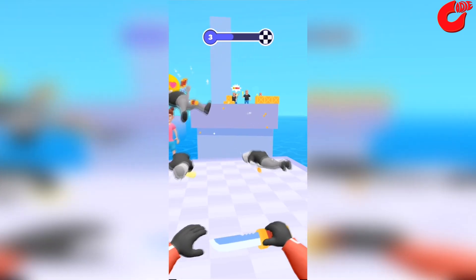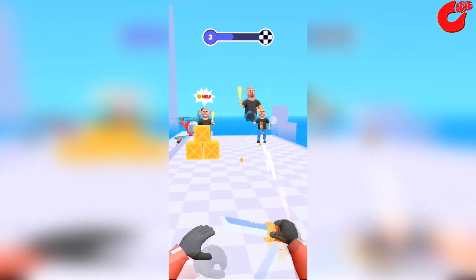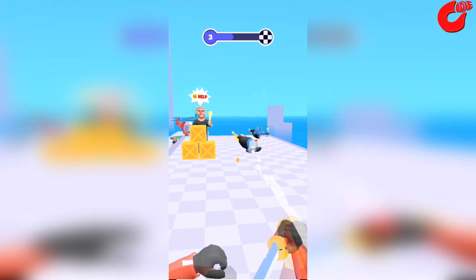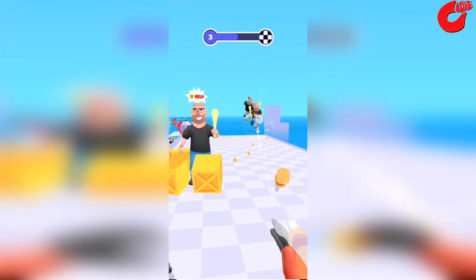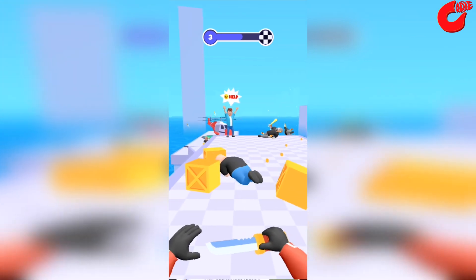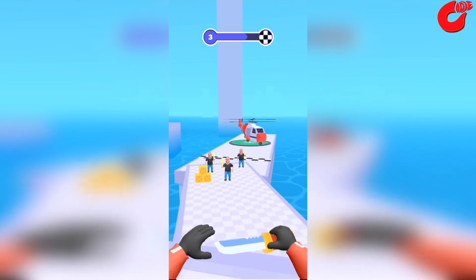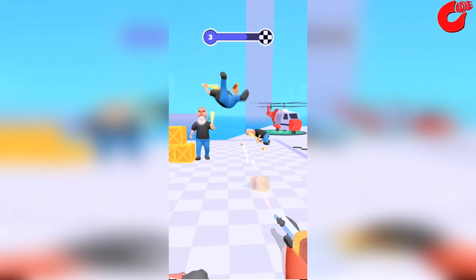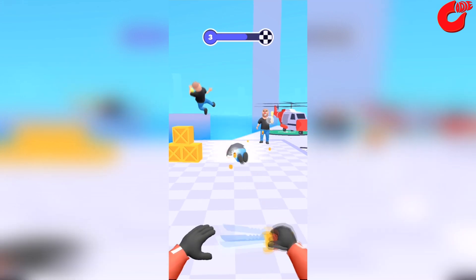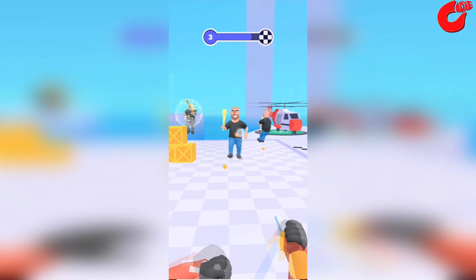Just be careful — often there are peaceful people standing next to them, and they should not be injured in any case. Gradually, the level of difficulty increases, the enemies will become much more powerful, and their number will increase significantly. However, you can also discover new types of throwing knives that cause more damage. Control of the game is simple — you just need to specify a point on the screen where to throw the knife, solve various tasks, react quickly to the situation, and stop the criminal organization.